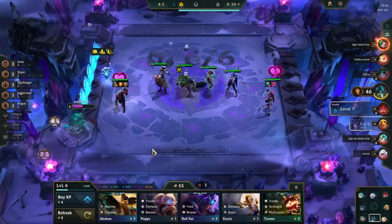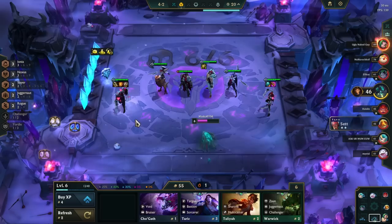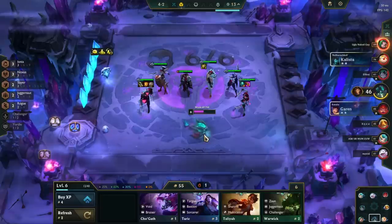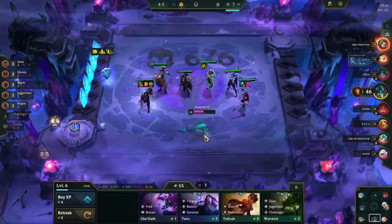Once you hit your 3-stars, level up to 8 and add in 4 Slayers. If you get a plus-1 Slayer or plus-1 Juggernaut augment, you play the same board. If not, replace Darius with Scion once you hit him. You can also replace Darius with Ryze if you haven't hit Katarina or Kled 3-star and need the utility from Ryze's spell to win fights. If you make it to level 9, which is rare, add in Ryze or another Slayer.